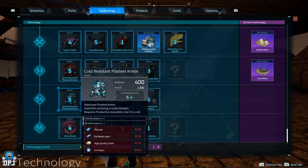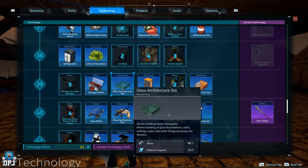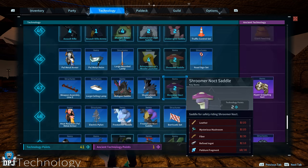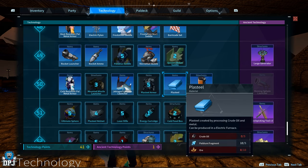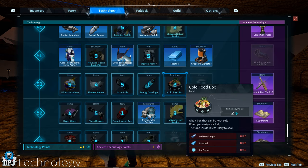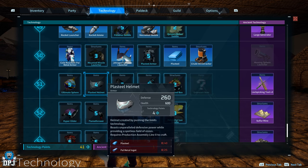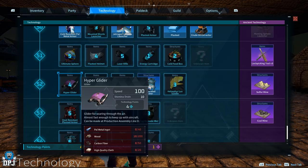There are many new blueprint additions: structures like the glass architect structure, plenty of new saddles for the new pals, Plasteel armor — Plasteel being a new metal crafted from normal metal and crude oil, which is also a new material. We have a cold food box that keeps food from spoiling when a pal is assigned to it, energy cartridges for laser weapons, and the Ultra or Ultimate Sphere.